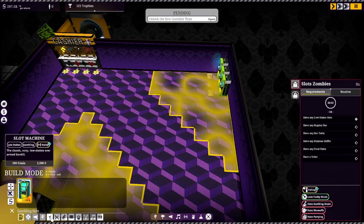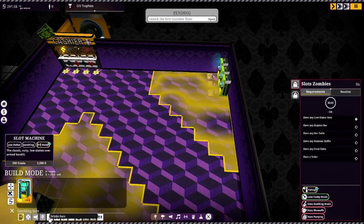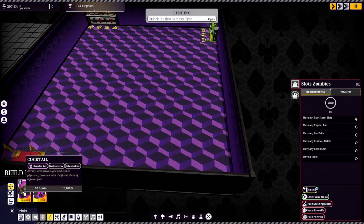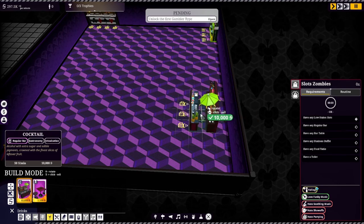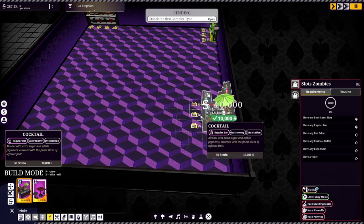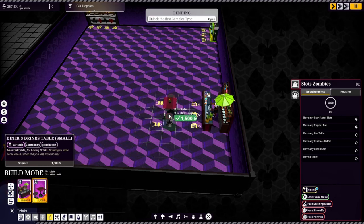Now we need a regular bar. It looks like everything else is locked out — table games, profiling, advertisements. Drinks and bars — so we need a cocktail bar. Let's put this over here. Then we need a bar table — that right there.